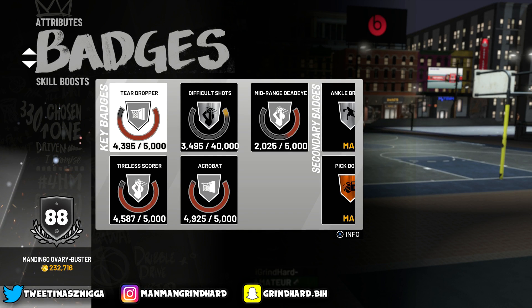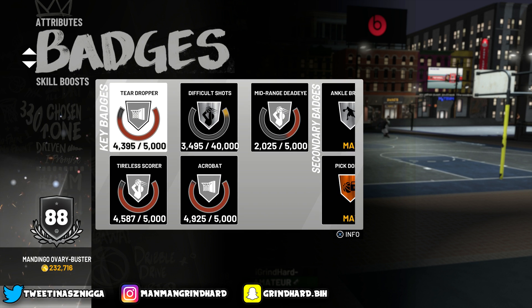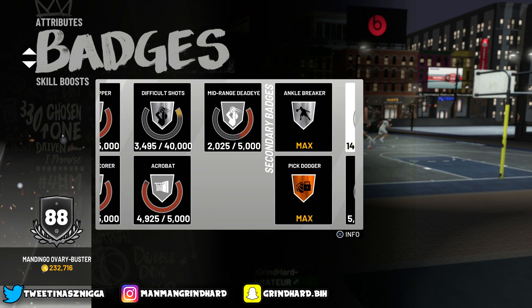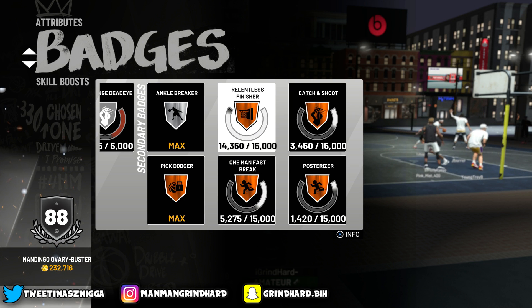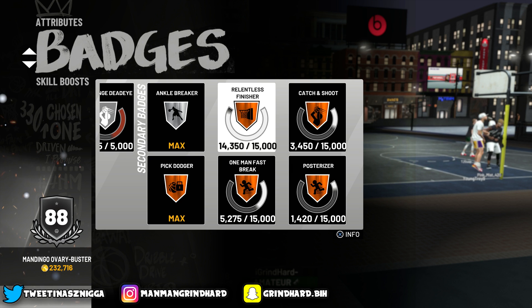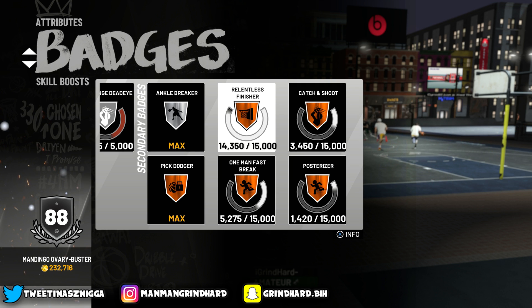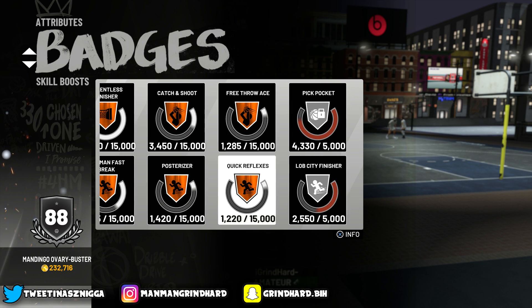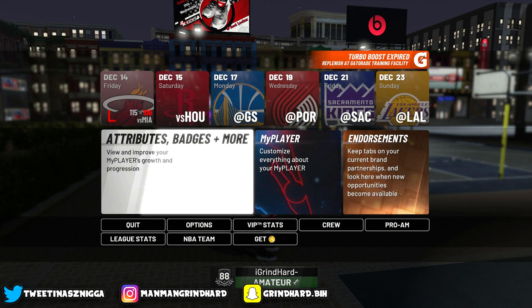Right now I am on my badge grind, but the only reason I don't have all my badges is because I stream every morning. If I wasn't streaming so much I would have all my badges at least on silver by now. Right now the badges I have are: difficult shot, ankle breaker maxed out, pick dodger, relentless finisher, one-man fast break, catch and shoot, free throw ace, and quick reflexes. I'm about to go play some MyCareer after this — I also got another tutorial coming showing y'all an easy way to get posterize and relentless finisher.